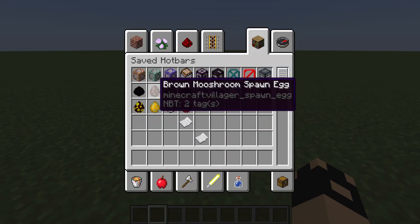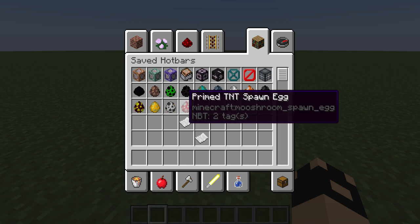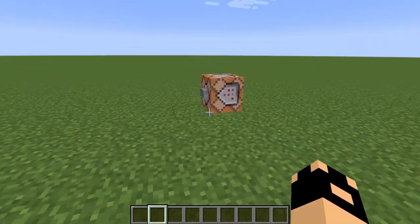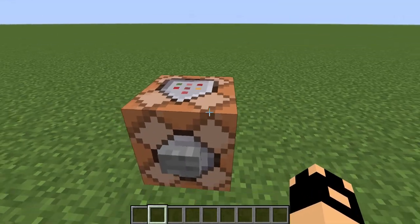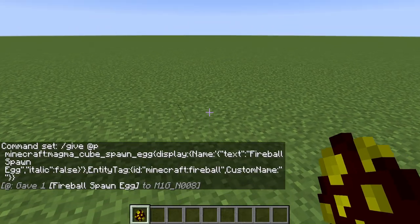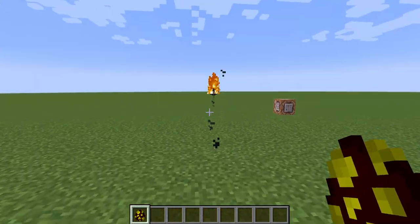The first video showed you how to make certain spawn eggs; in this video we'll be covering how to make these spawn eggs — yes, you're reading them correctly. So I have the first command ready. If I open the command block and paste it — there we go — that's the first command pasted. I press the button and you'll notice this says 'fireball spawn egg.' Whenever I click it, it spawns a fireball.